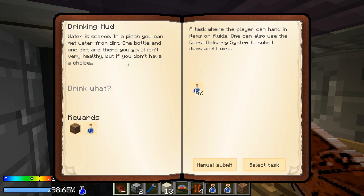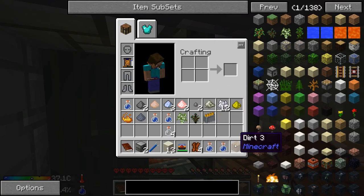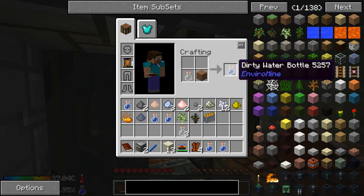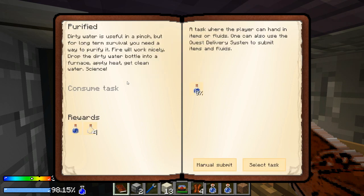Next quest — drink mud water. Water is scarce; in a pinch you can get water from dirt: one bottle and one dirt and there you go. It isn't very healthy but if you don't have a choice. I only have one dirt, but I'll get more — dirt plus empty bottle gives me dirty water, and the dirt disappears. Claim reward. Now we have purified dirty water, which is useful in a pinch.